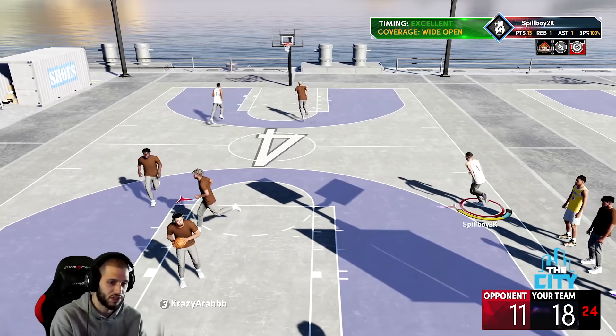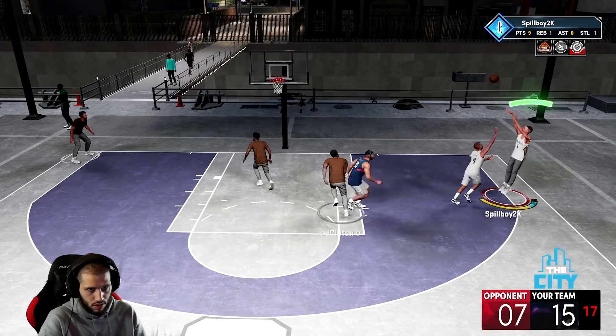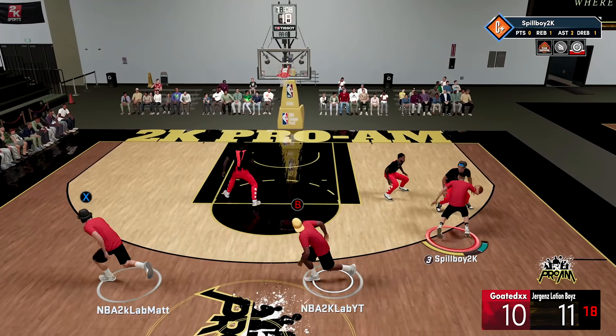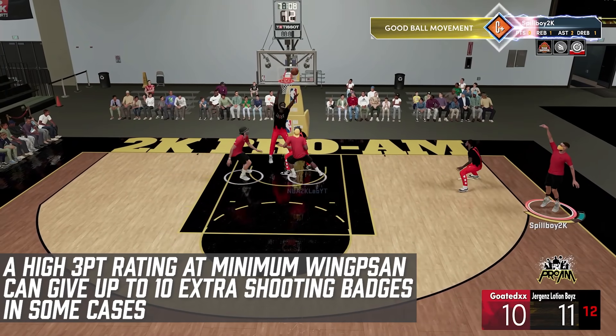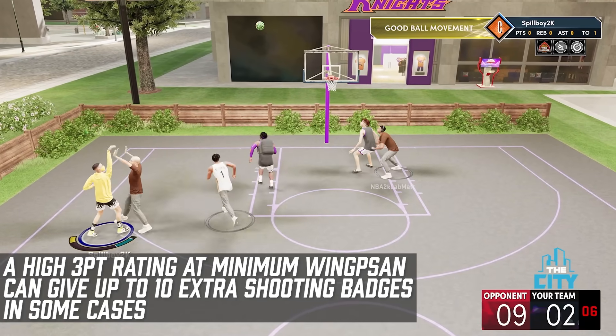Now our final shooting badge tip: if you're trying to unlock more shooting badges but struggling to find enough attributes to shuffle around before you make your player, you can consider dropping your wingspan. We found that dropping your wingspan by just 1 inch will almost always add a shooting badge. Players with a high three-ball should expect to gain a badge point for every inch of wingspan they drop — meaning going from max to minimum wingspan can add 10 shooting badges in some cases.